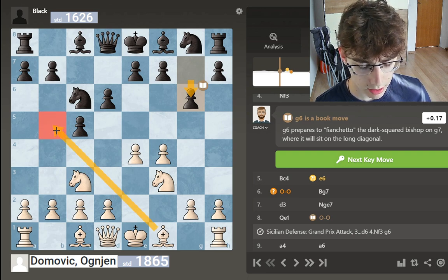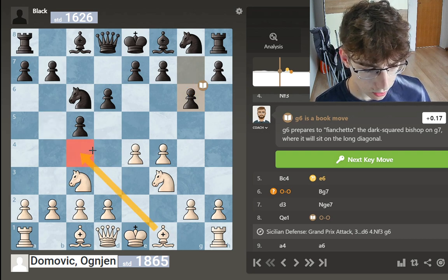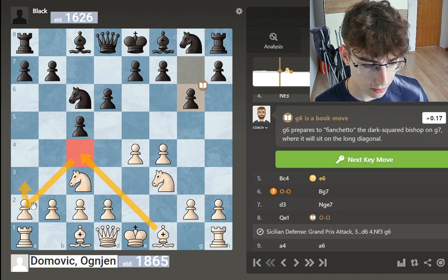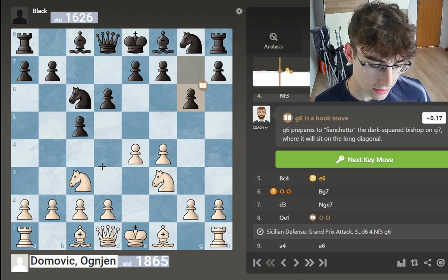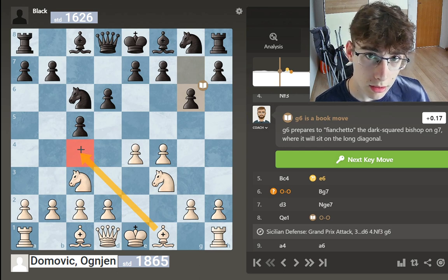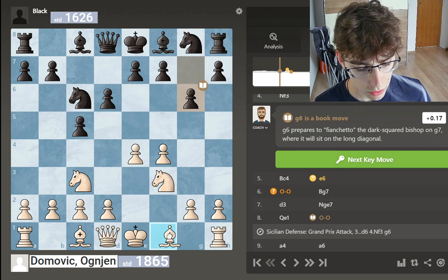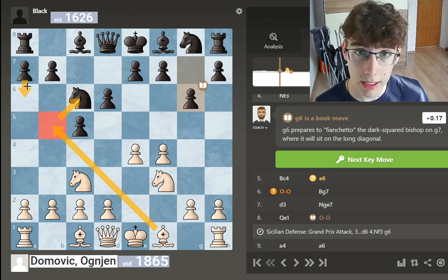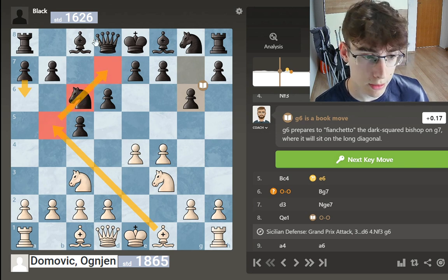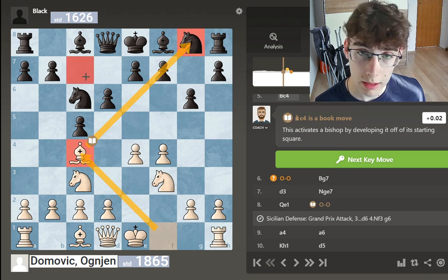I thought about whether to play bishop to b5 or go to c4. In the line where I go to c4, sometimes this bishop will end up on a2 square, stuck, aiming at nothing — and it will be bad. In other lines it will be a great attacker, so this is basically a double-edged sword. If your opponent plays well in the center, your bishop will get locked out. A safer but more dry option is bishop b5, then trade it off for the knight or bishop. In the game I decide to go to c4, thinking maybe the bishop will end up being an important attacking piece.